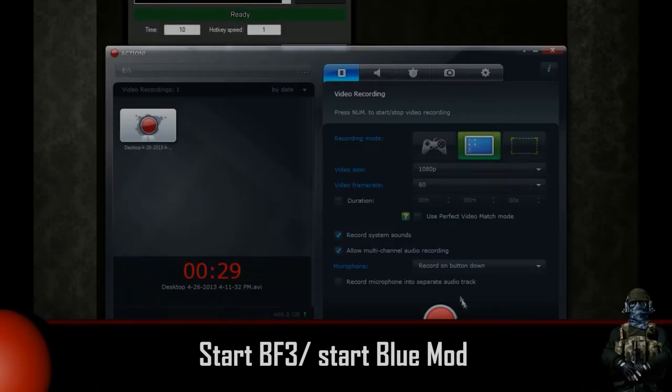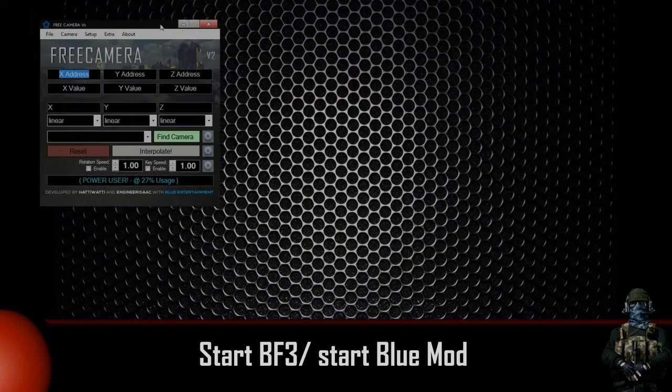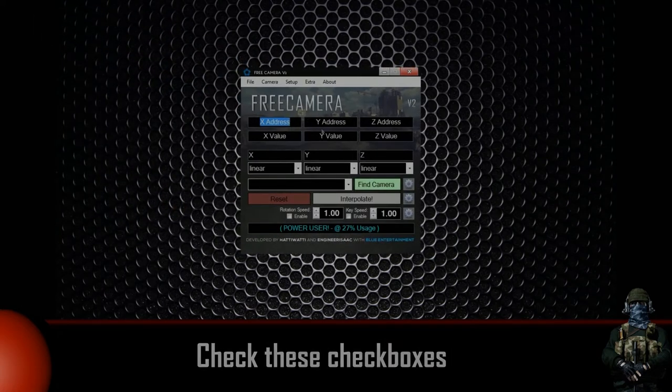Now let's see how it works. Start your game and when it loads, start Blue Mod. A window like this will come up. Be sure to check those 2 checkboxes that will allow you to shift your camera position. If you won't do that, you won't be able to move your camera and you will need to start over.